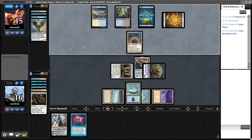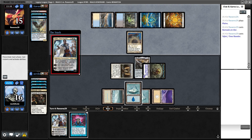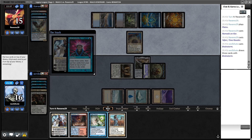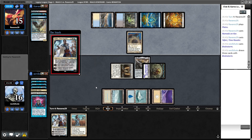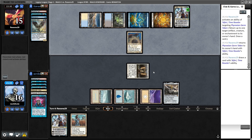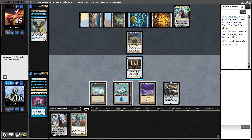If we get this turn to untap — oh, Teferi. That's a little annoying because they will get to bounce the germ. I'm going to brainstorm in response. Put back Spell Pierce. I'm going to draw the Scalding Tarn to shuffle. They will bounce the germ. I will Plow the Nomads and play my own Teferi after killing their Teferi — that's my plan. A Force of Will screws that up, but we are at five lands, not a million miles from equipping the Kaldra to Stoneforge.